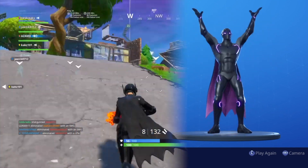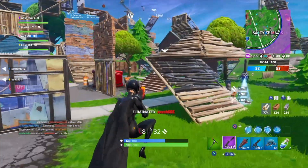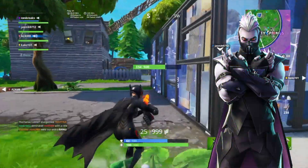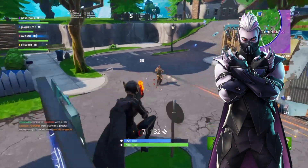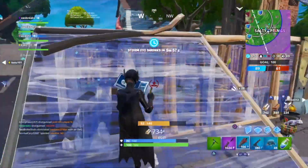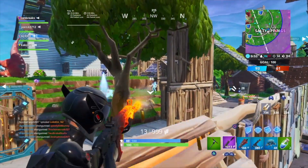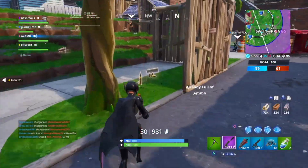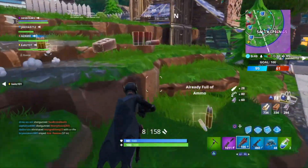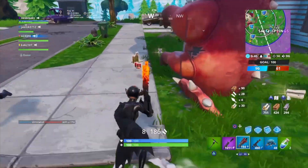You can get the Carbon Cape back bling for 1500 V-bucks when buying the Sanctum skin. To me it's worth it even if you don't like Sanctum — it's such a dope cape. That purple on the inside is really nice and you can actually see it a lot in game, like when you're swinging your pickaxe. I understand the banner cape is good too and cheap, but in my opinion the Carbon Cape is currently the best cape we have in the game. But remember, this video is recorded before the Batman collab.